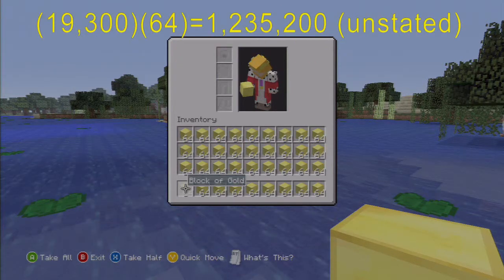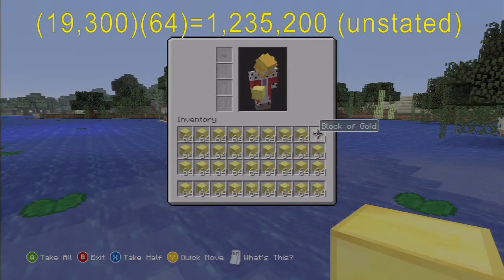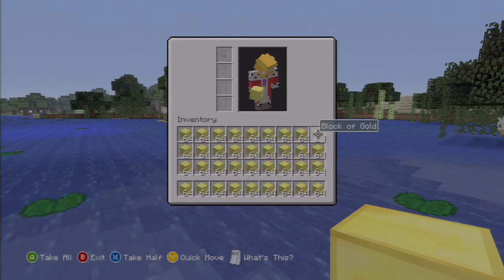Now let's do some easy multiplication. There are 4 rows by 9 columns — 4 by 9 is 36 — and this is including the hotbar as well. So the full calculation is 19,300 times 64 times 36, and that will get you how many kilograms your Minecraft character can hold.